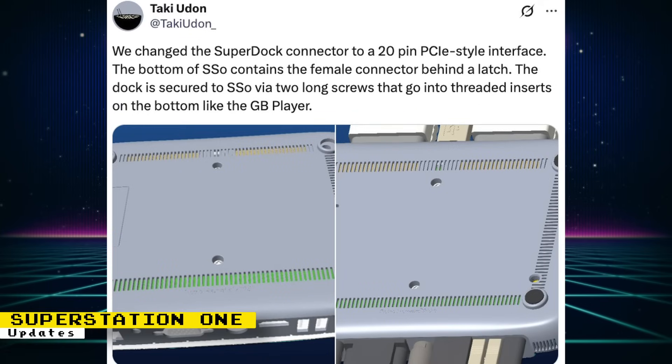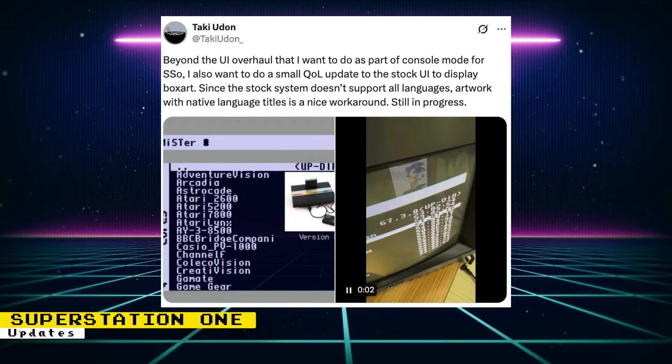Taki Uran announced updates for the Superstation 1's Super Dock. The Super Dock now features a 20-pin PCI-style connector with a female connector placed behind a latch on the Superstation 1's bottom. The dock is secured via two long screws that go into threaded inserts on the bottom, like the Game Boy Player. Additionally, Taki gave updates on the custom UI for the Superstation 1. A console mode UI overhaul displaying box art is being planned, incorporating artwork with native language titles. As this UI will be an RBF file, you will be able to use it on any MiSTer FPGA setup, not just the Superstation 1.